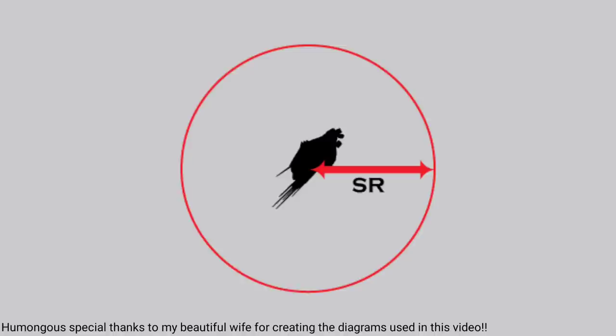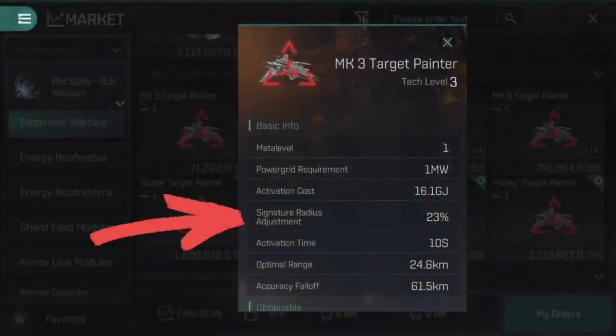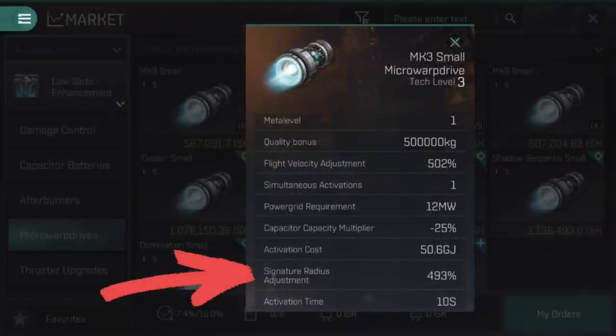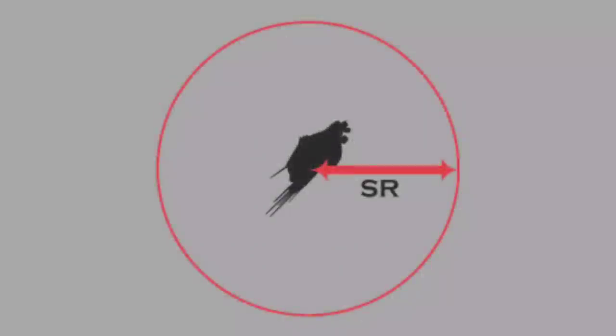Cruisers, for example, usually have a larger signature radius than frigates. There are certain modules in EVE ECHOES that can modify the signature radius of a ship. Target painter modules increase the signature radius of their prey, and an active micro-warp drive increases the signature radius of the ship using it. We'll cover each of these things in more depth elsewhere, but for now, a ship's signature radius defines how quickly and easily it can be locked onto and hit.